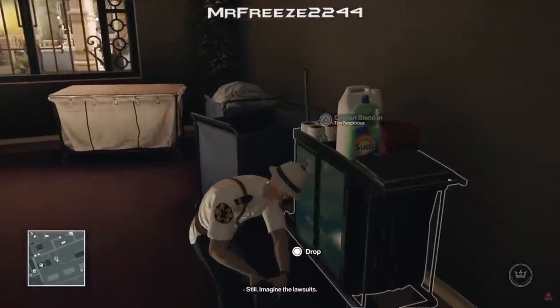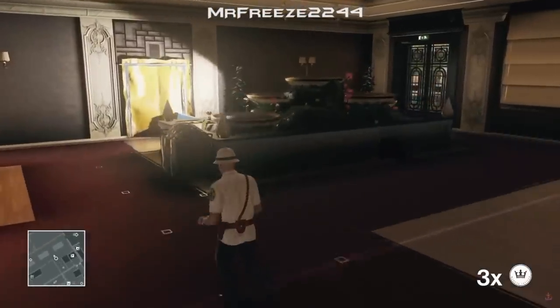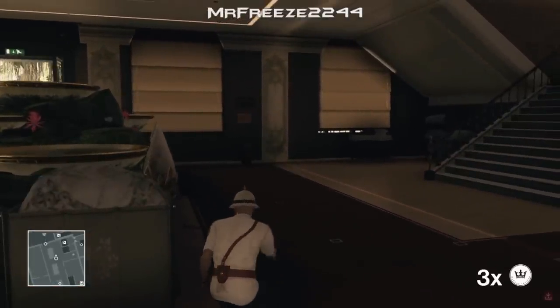We're going to pick up all the stuff he's dropped and hide his body in the crate nearby. Once we've done that, we're going to concentrate on the person outside — he's going to come in because we stole his insecticide. Watch your mini-map and then throw the coin just there.